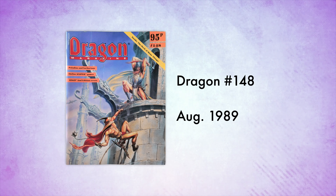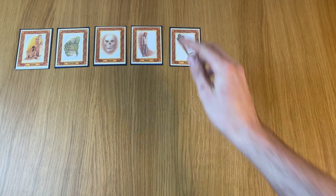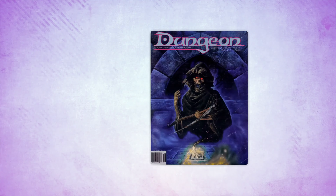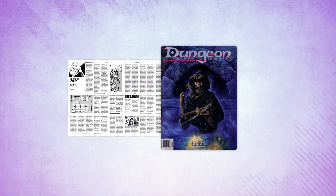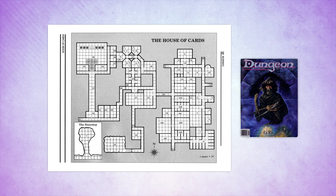A few years later in 1989, the Deck of Many Things reappeared in Dragon 148. This appearance was a bit fluffier, providing some narrative background and a possible in-universe explanation for how the deck came into existence. This issue also came with the first physical copy of the deck which could be cut out and used in game. A few months later, an adventure was published in Dungeon Magazine issue 19, featuring a dungeon based around the deck — each of the 22 rooms had a card built into the door which had to be drawn to enter.